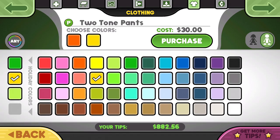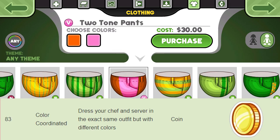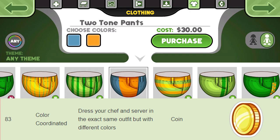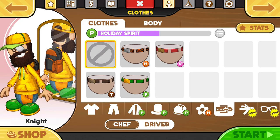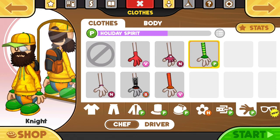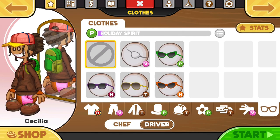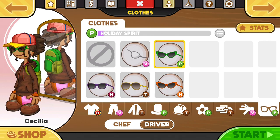The first unique sticker on this list is Color Coordinated. For this, you have to dress your chef and server in the exact same outfit, but with different colors. This shouldn't be too tricky to do because it is really easy to change the color of the outfits in the shop. However, this is definitely one of the more expensive challenges if you buy everything from scratch, as you're essentially buying 2 complete outfit sets.